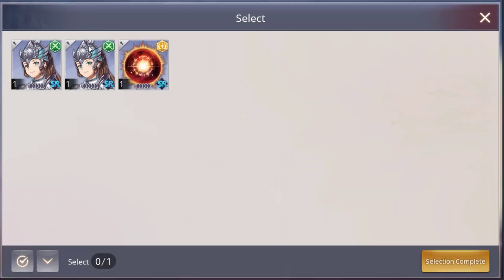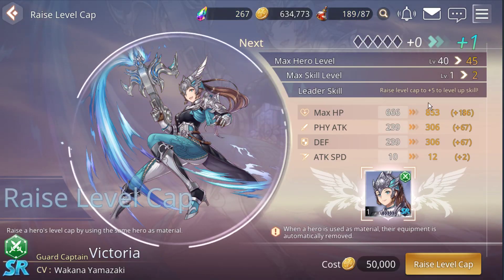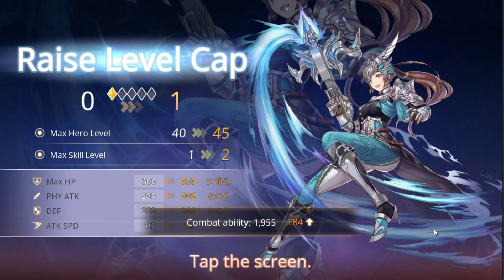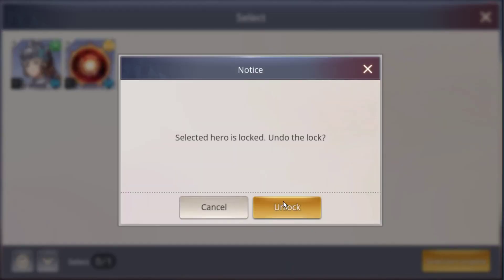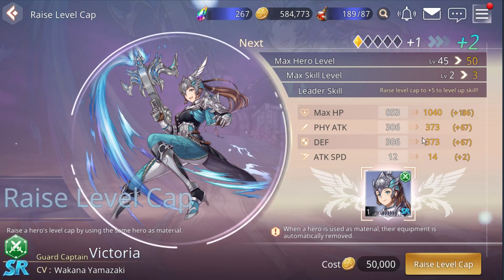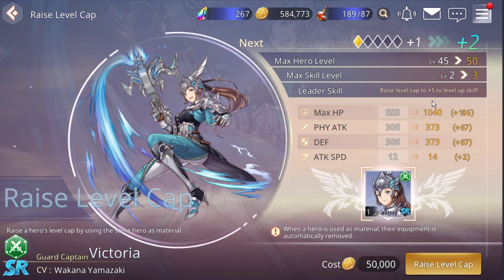There are two options: you can use a hero or an element. We're going to use a hero this time. This increases the hero's basic stat, and it also increases combat ability a little bit. For scan time, you can use the same one. Here, to keep increasing your hero level cap — so far you can level up to plus five for each level cap.